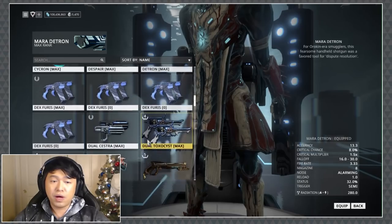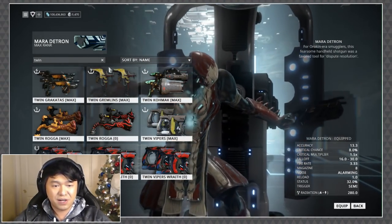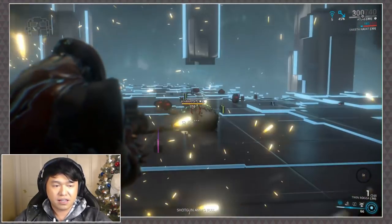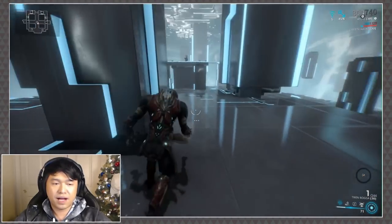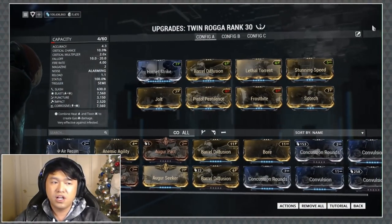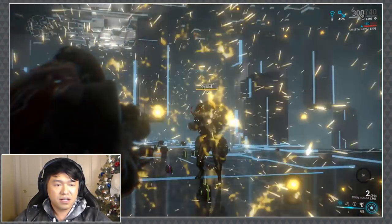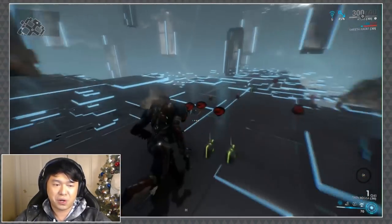However, a weapon that is at 33% that can definitely hit 100% status is the Twin Rogga. This thing is just evil — evil, evil, evil. Let me show you the build: no ribbons whatsoever, just the good old Twin Rogga with 100% status chance, that's all it is. It is a bit frustrating dealing with blast knockdowns, and I know some people are into blast but I'm not, but this thing just hurts enemies so good. Definitely try the Twin Rogga.